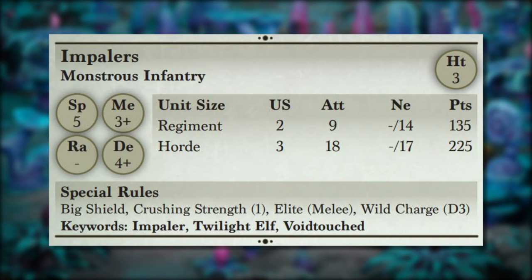You can use the Impalers to screen other units thanks to their height three, though you pay a penalty with speed five. At the horde level you get 18 attacks with Elite to re-roll ones, and Wild Charge ensures they're not too slow. The Crushing Strength built in means you can build them as a hammer with the right support — I tested them with the Brew of Sharpness, and combined with the Navigator's Aura of Vicious and a Bane Chant, this is a very stout unit that can be both hammer and anvil.